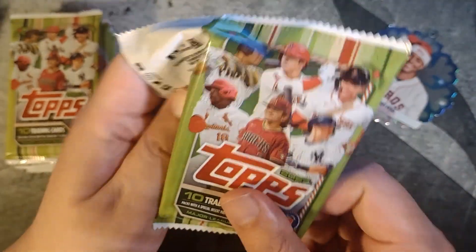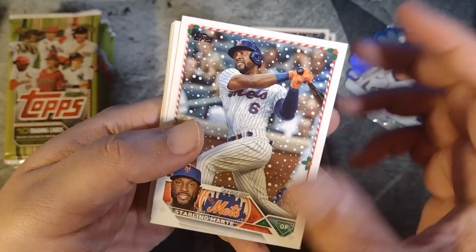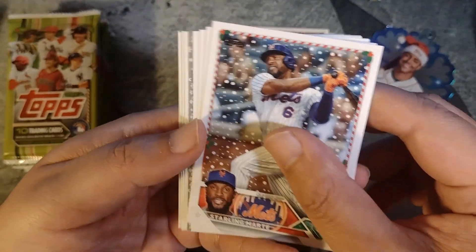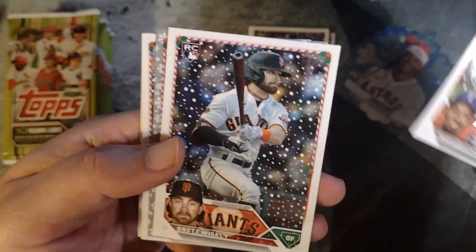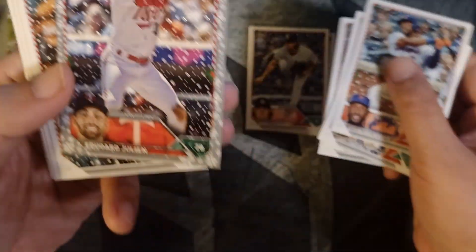Here we go with the second pack. If we hit a short print, I'll show you how to identify them. The Marte — hopefully I don't miss it. Looks like we have a metallic in here. Luis Castillo, Marcus Semien, Brett Wisely. Metallic parallel — Edouard Julien.